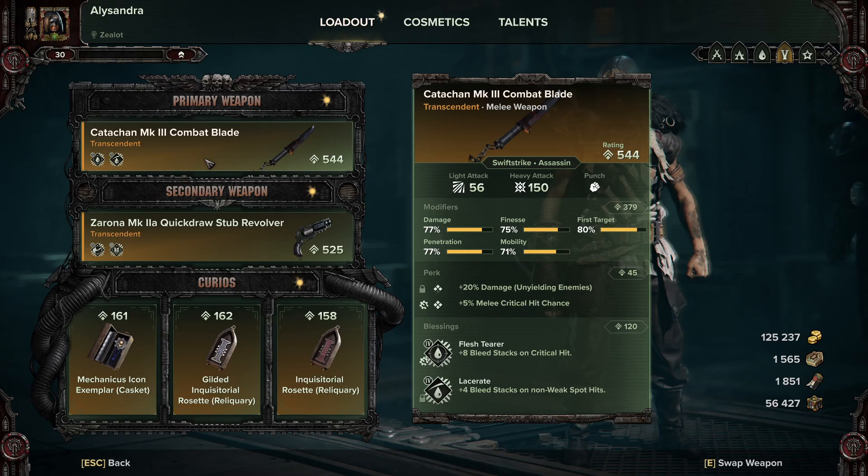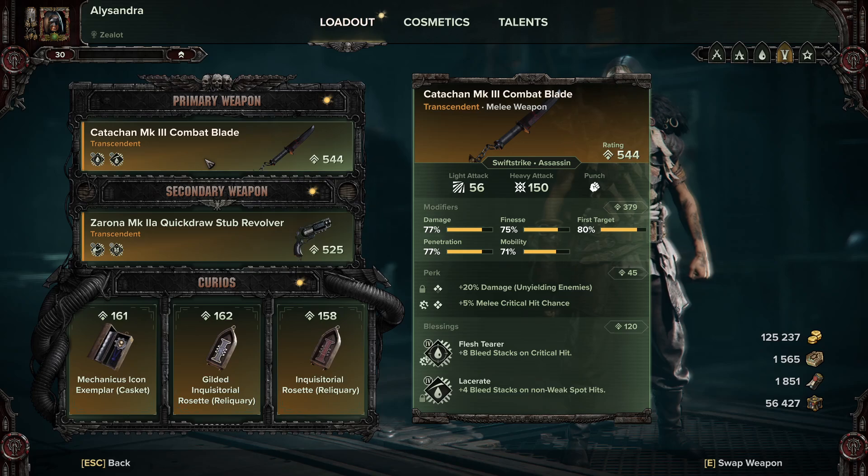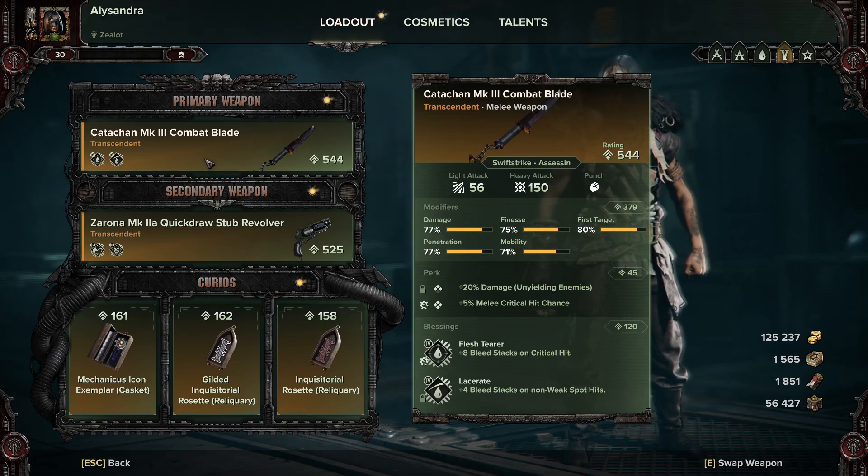This is a brawler build. You don't have to be as accurate with this as you would with other knife builds. Other knife builds require you to always hit weak spots to keep it rolling. This build just wants you to hit anywhere. That's how the dagger works.